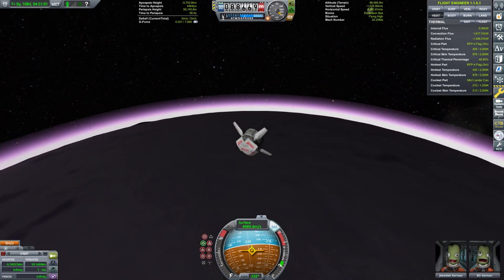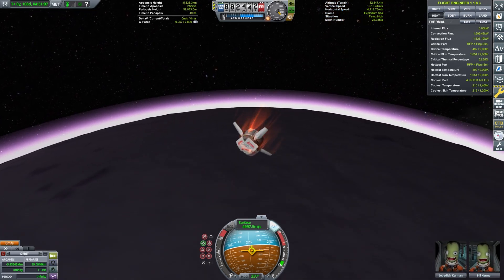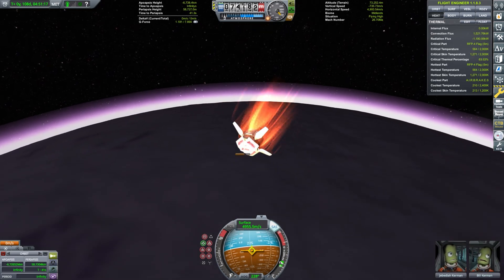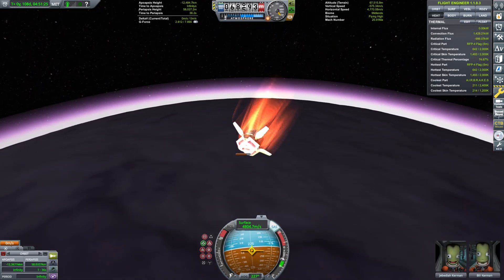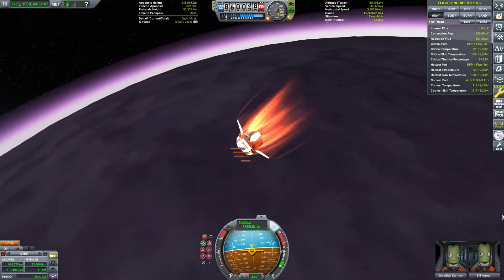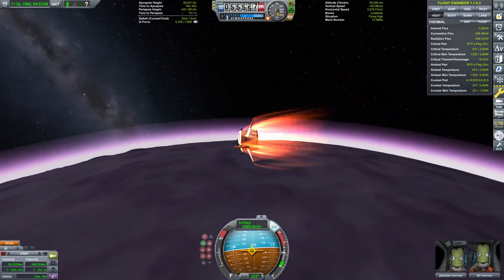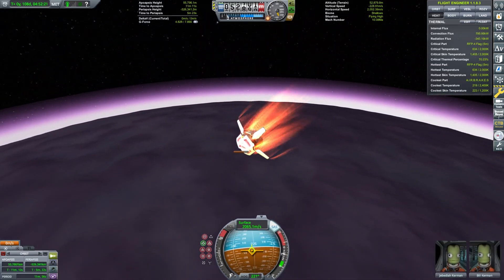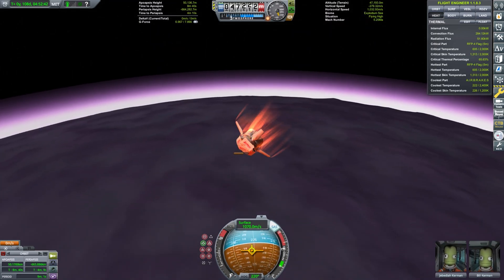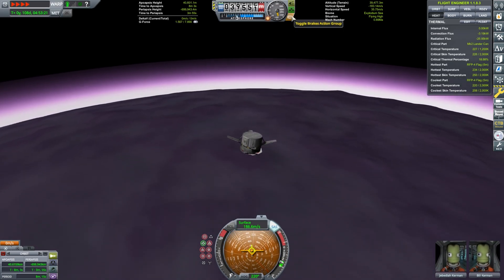As Jeb crosses the 90 km threshold into EVE's upper atmosphere, his craft is moving about 5 km per second relative to the rarefied gas of the atmosphere. Any normal craft without a heat shield would instantly explode. Yet somehow, a small cluster of flags stapled to the roof is enough to survive the inferno — Mark Watney style. By placing the flags upwind of any other parts, they bear the brunt of the heating. They protect the airbrakes, even though the airbrakes extend beyond the clipping bounds of the flags. Weird, right?